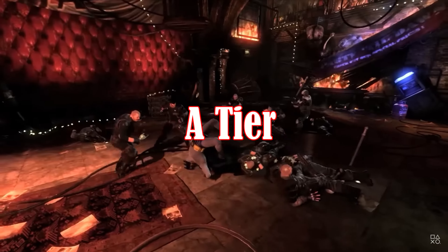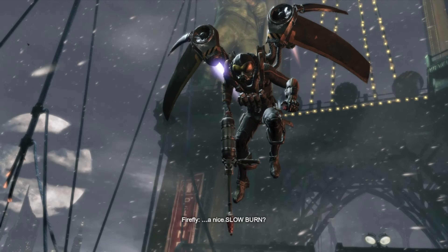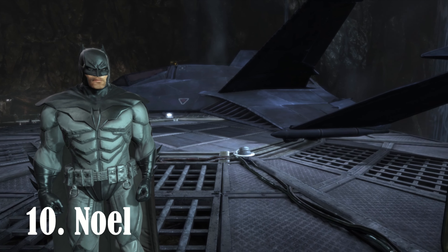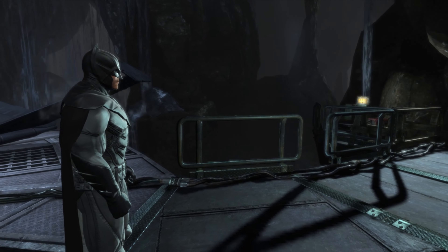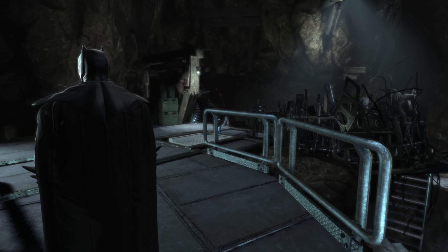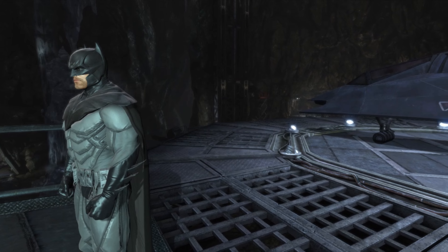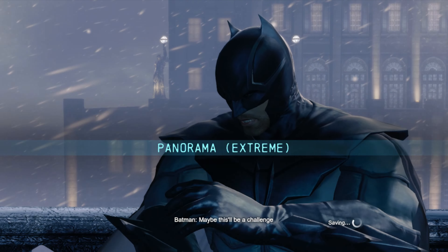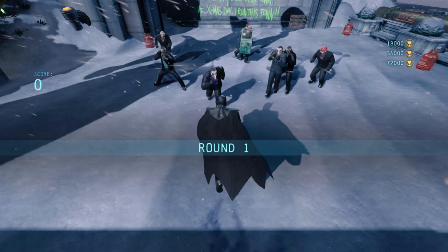From now on we move into A tier, where all the suits are great, awesome, or even phenomenal. Starting us off in this tier, we have Batman Noelle, from a really fun Christmas Carol spin on Batman story that I'd really like to read sometime. This was one of the first alternate skins I unlocked when I first played the game, so I have a soft spot for it. It's a fun suit with an interesting bat symbol design that meshes it together with the cape. It's just a really good, simple, but effective suit, and I like it a lot, even if it's fairly basic.